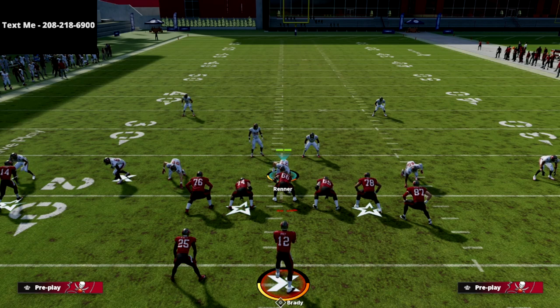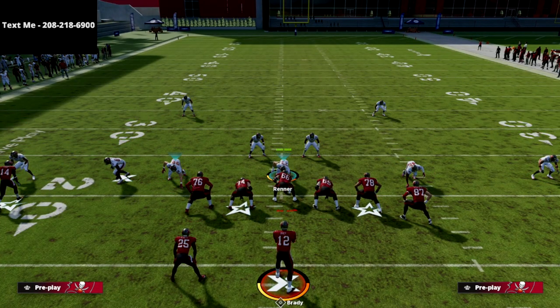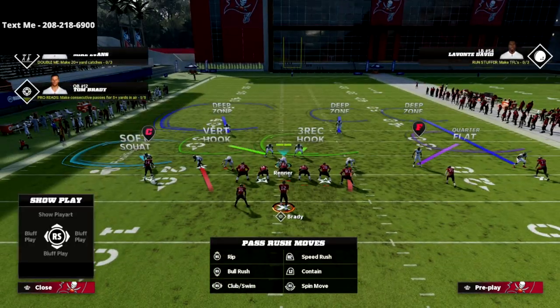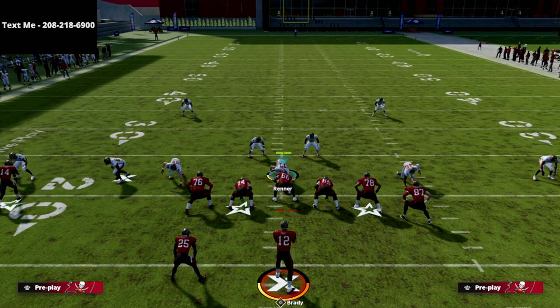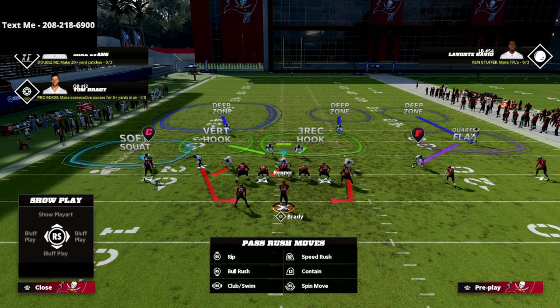There are some little things we can do to make this relatively effective as a coverage defense. We're going to press coverage, pinch the linebackers, crash the D-line up, QB contain, and back off that trip side receiver. I like to back him up because U-Trips has some really glitchy fade routes on the outside to that trip side receiver, so I don't want him getting bombed over the top.